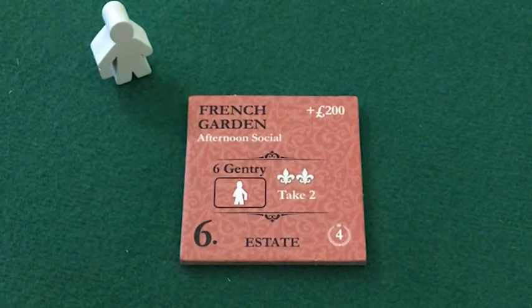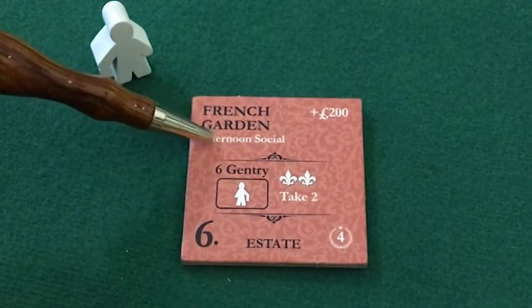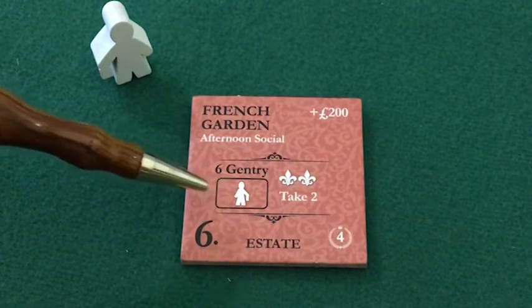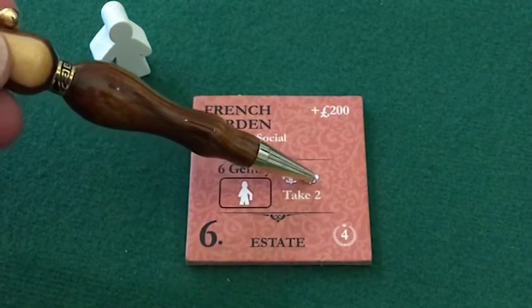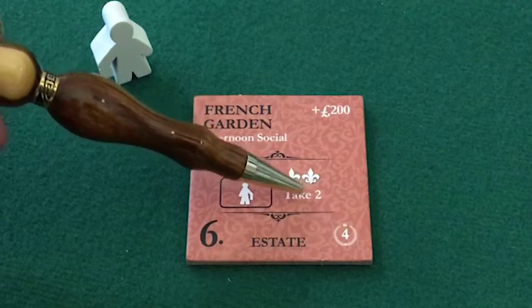To review the anatomy of a tile: the location, the activity at the location, the people required for that activity, the servant required for that activity, the reputation level required, and the benefit associated with that activity — what you enjoy at the conclusion of hosting.